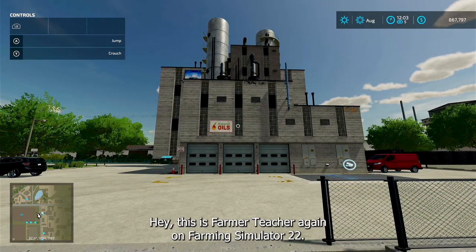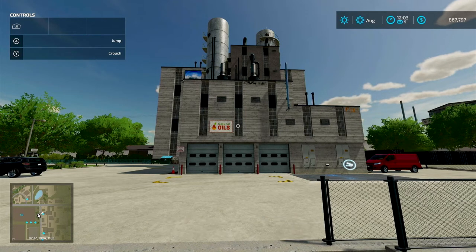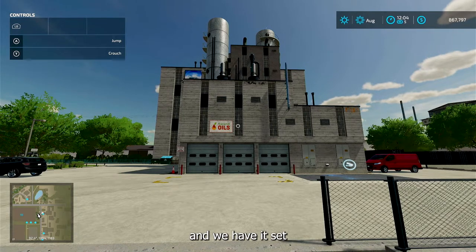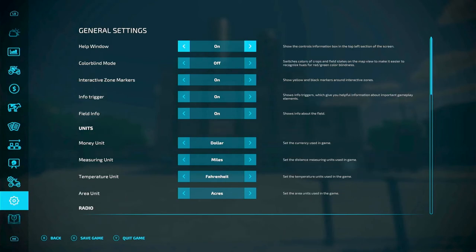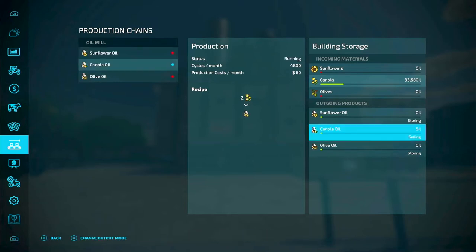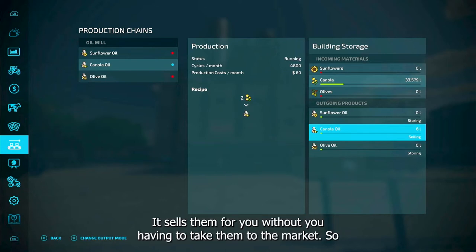Hey, this is Farmer Teacher again on Farming Simulator 22 and we have gone through a year and collected some data here. This is the oil mill and we have put just canola in here. We have it set on selling — if you go over here where it says canola oil, it says selling — and what that means is it sells the pallets for you without you having to take them to the market.